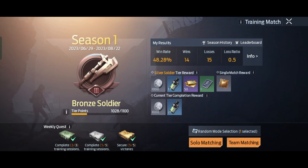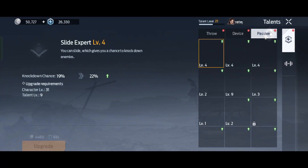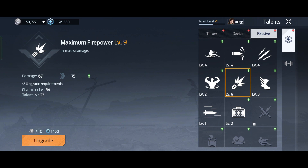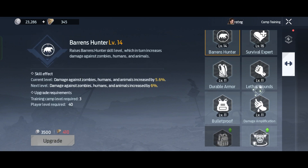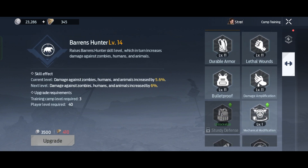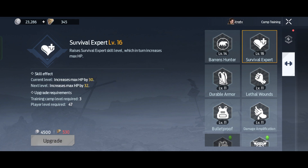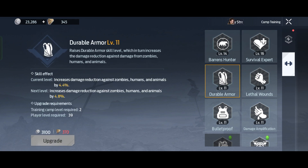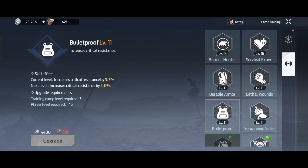Finally, last but not least, you can get a permanent extra damage by leveling up your skill. Just tap on skills and passive. All you have to do is max this out — survival expert, and also durable armor, which increases damage reduction against zombies, and increases critical hit by 5.5. And also bulletproof, and many more.